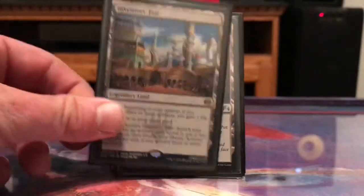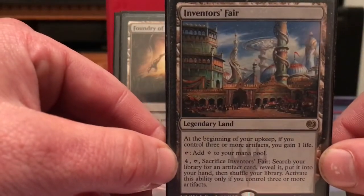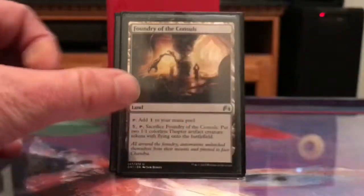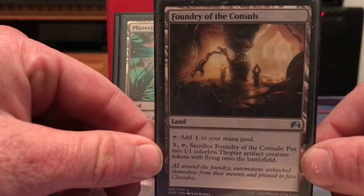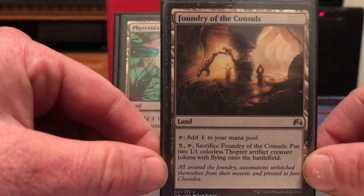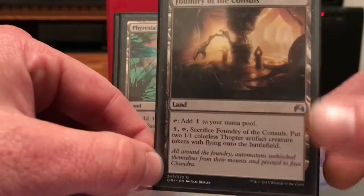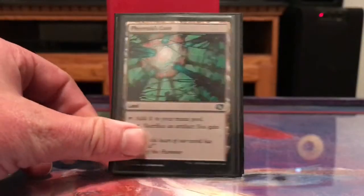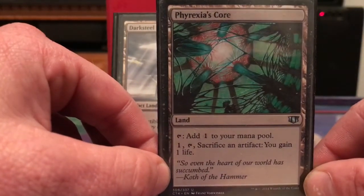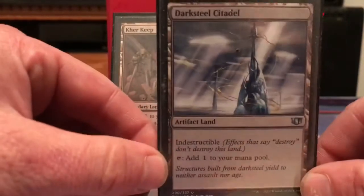Buried Ruin provides recursion for artifacts, and there are a lot of artifacts in here. Inventor's Fair gives some life gain and lets me search for an artifact. Foundry of the Consuls is a sacrifice outlet — I can sack it to get some Thopters for flying blockers or just creatures entering the battlefield. Phyrexia's Core is a sac outlet for artifacts and I can gain a little life, and there's an indestructible artifact land.